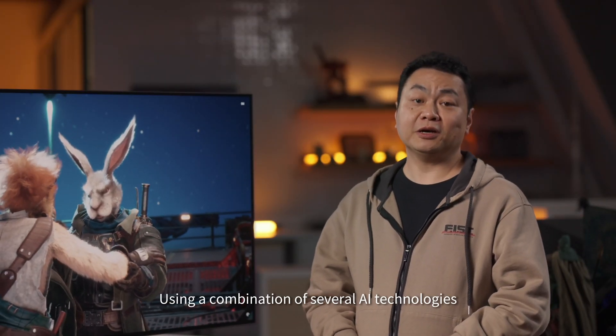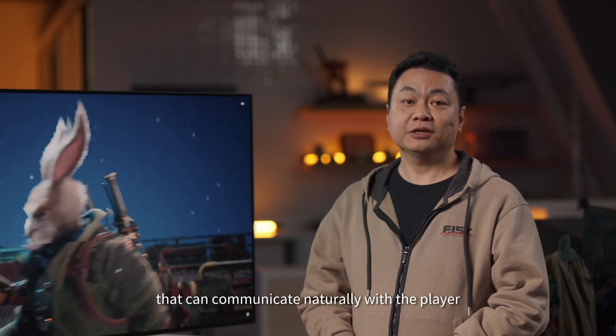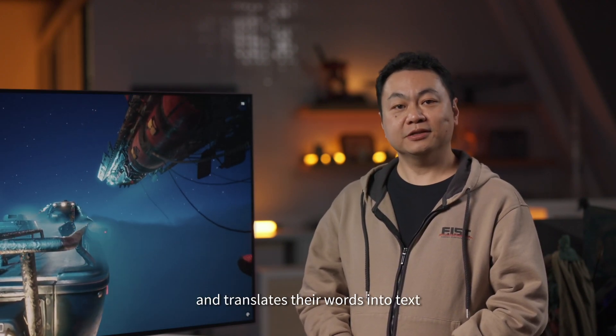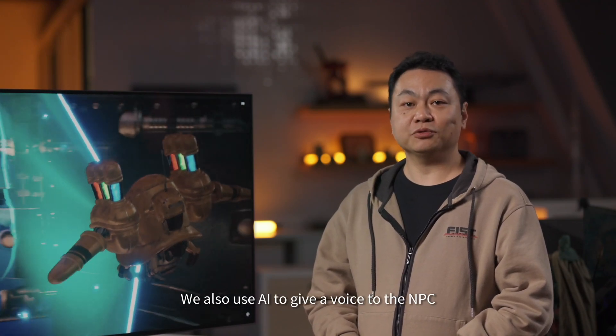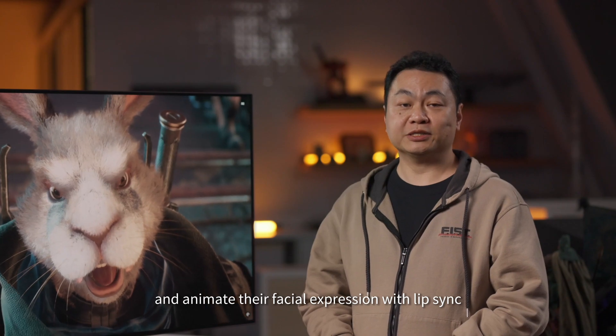Using a combination of several AI technologies, we will craft an NPC that can communicate naturally with the player. A speech model listens to the player's voice and translates the words into text. Then a language model parses the text to understand the player's intention and generates the NPC response. We also use AI to give voice to the NPC, and the animation feature with lip sync uses NVIDIA ACE.